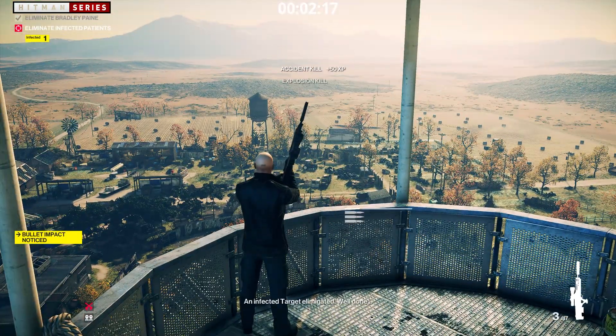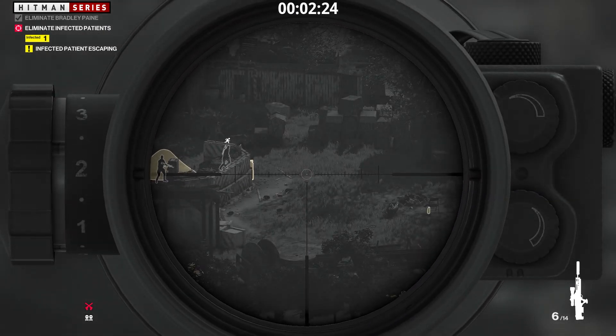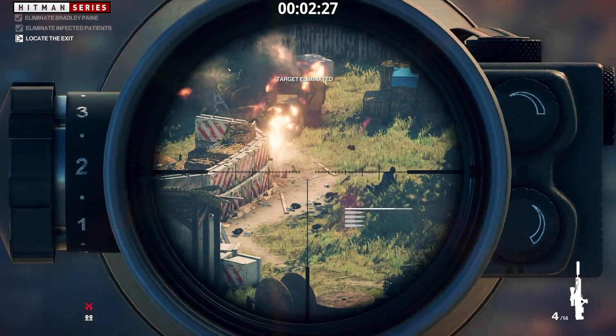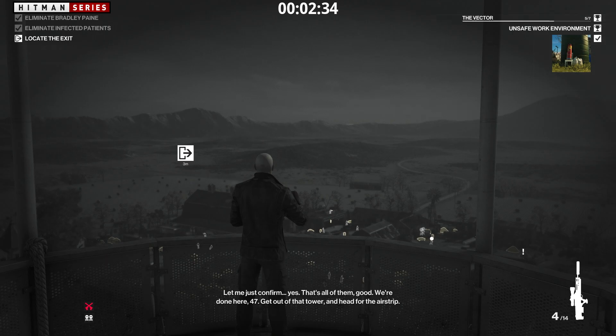An infected target eliminated. Well done. One of the infected targets is trying to escape — take the shot. Let me just confirm. Yes, that's all of them. Good. We're done here, 47. Get out of that tower and head for the airstrip.